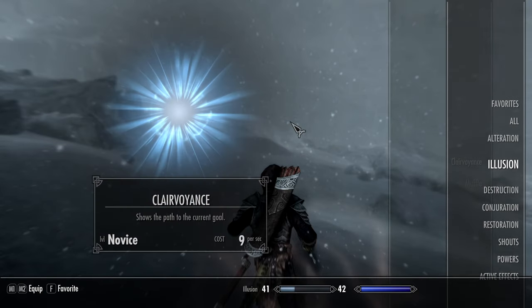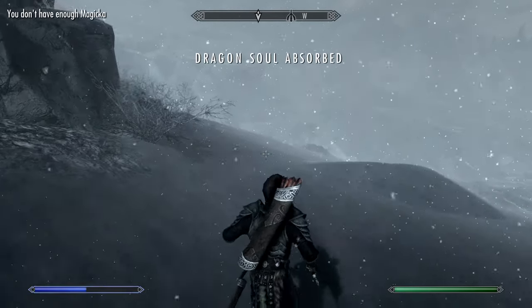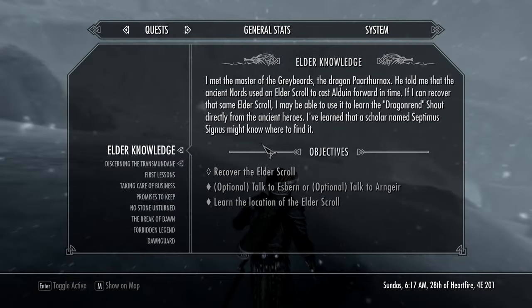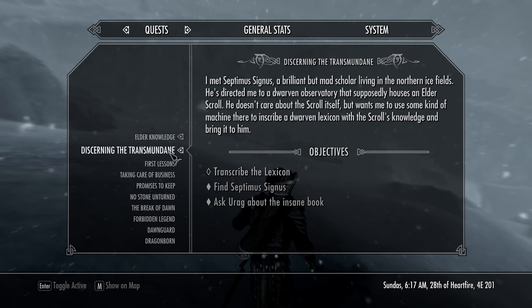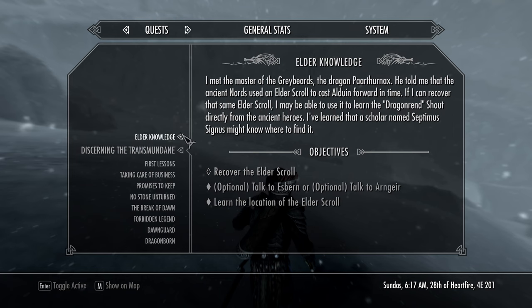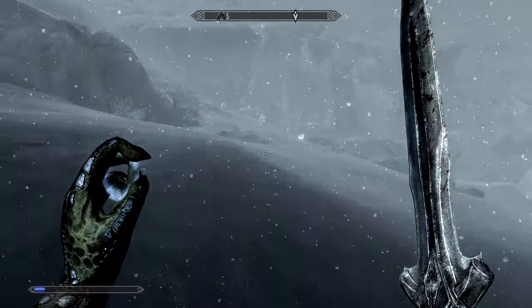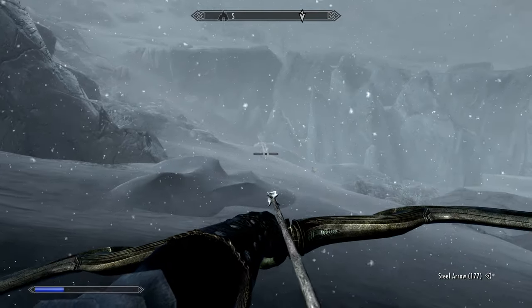Let's go ahead and get Muffle back equipped again so we can keep leveling that up. All right, so what we were doing previously is recover the Elder Scroll. What we want to do is go down and transcribe the lexicon as well — these are both going to be down in Alftand, which is where we're gonna head in from. Looks like we got some enemies over here, let's go ahead and get some sneak attacks in and level up some other stuff.